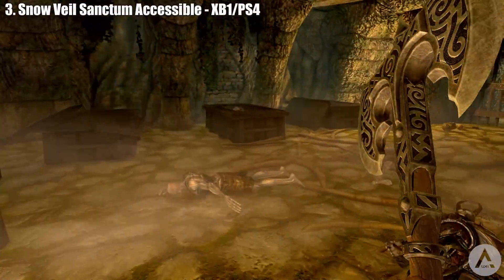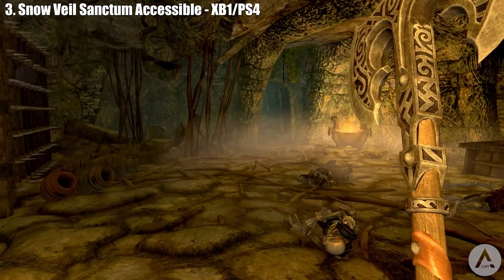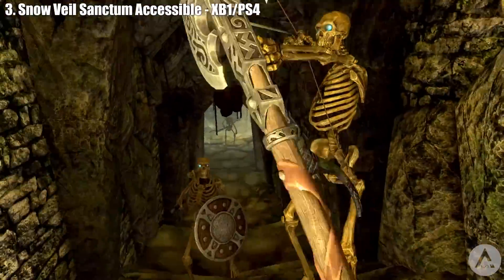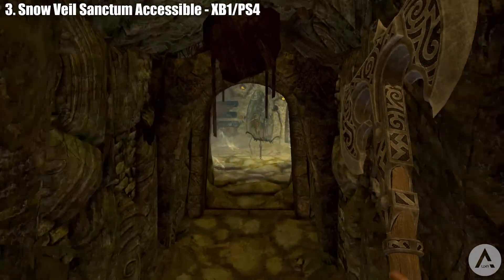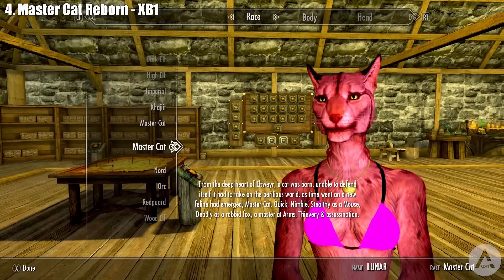The Nightingale enemy holds the full Nightingale equipment, Chillrend, the Amulet of Articulation, the Skeleton Key, and the Eyes of the Falmer. He's extremely powerful and only gets stronger as you level up, so be very careful. Brynjolf is now killable for those sick of him constantly offering jobs. Be warned though — this mod will break the Thieves Guild questline, so make sure you want to skip it or at least make a backup save.